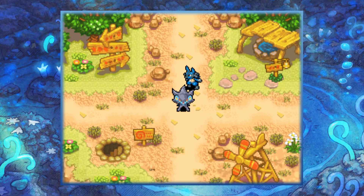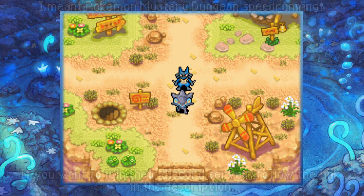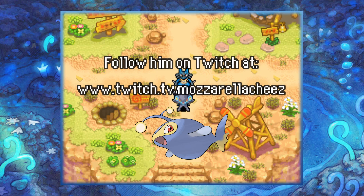Hey there friends, today we have our first Explorers of Sky tips and tricks video. I'm very excited about this. To go along with our Explorers of Sky playthrough, I thought it would be awesome to finally talk about a glitch or exploit we can make use of. A big shoutout to the Pokemon speedrunning Discord community — this exploit was discovered by Mozzarella Cheese, a Pokemon Mystery Dungeon speedrunner and leader in the community. Huge thanks to him.